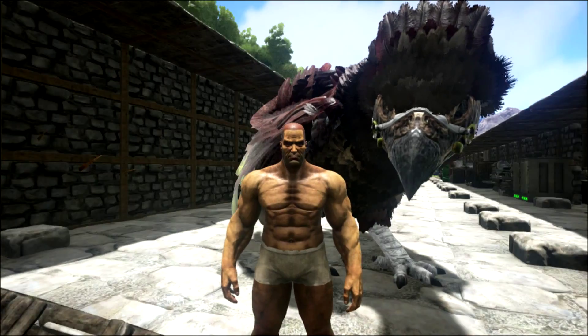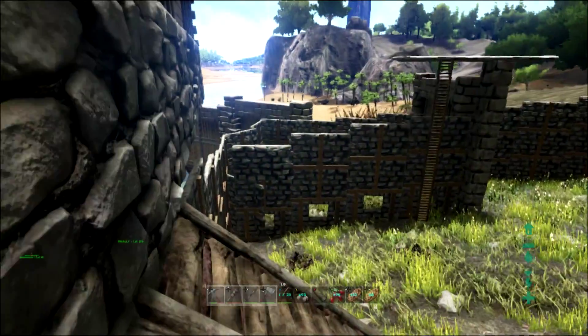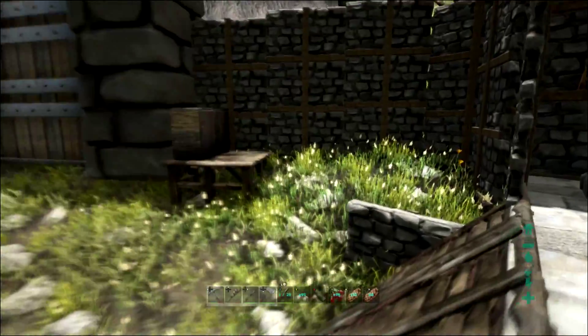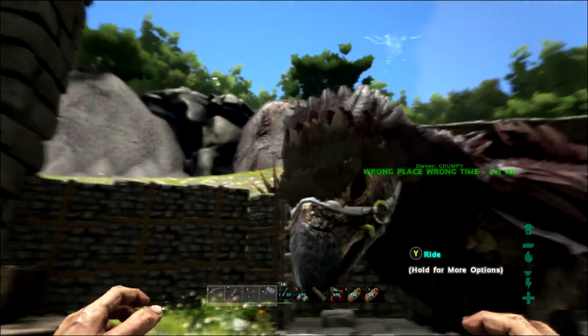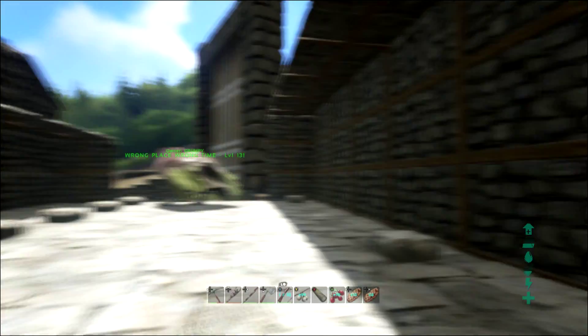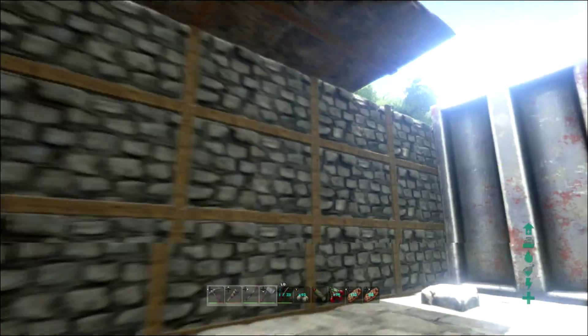I'm going to eliminate this section right here — cut all this out and wall it off. Then I'm going to take that gate, rotate it 90 degrees, and try to create a ramp up here, turn 90 degrees this way, and have a huge long corridor right back behind the base. It'll probably epically fail, but we'll see how it works.